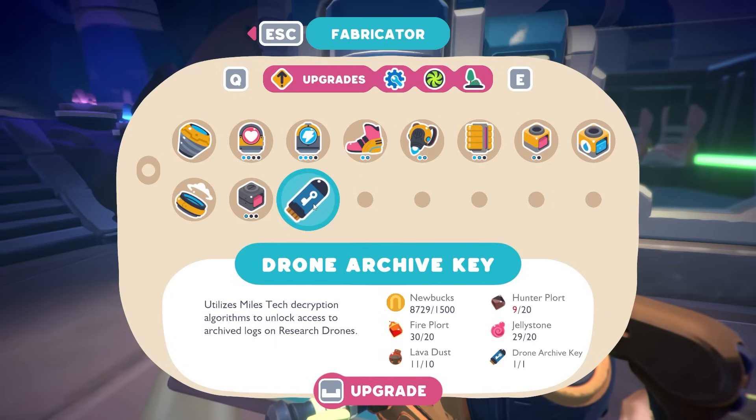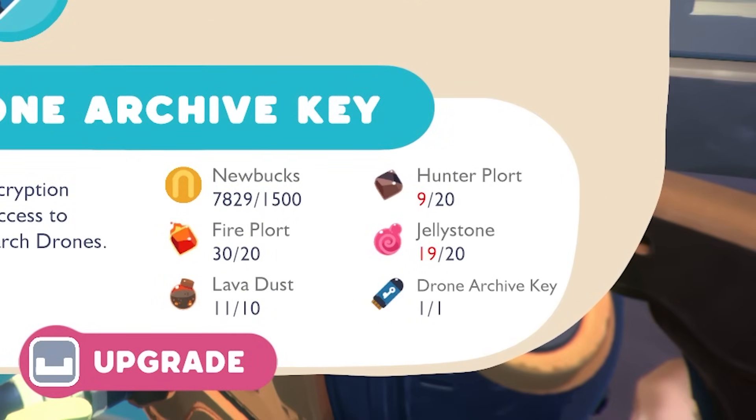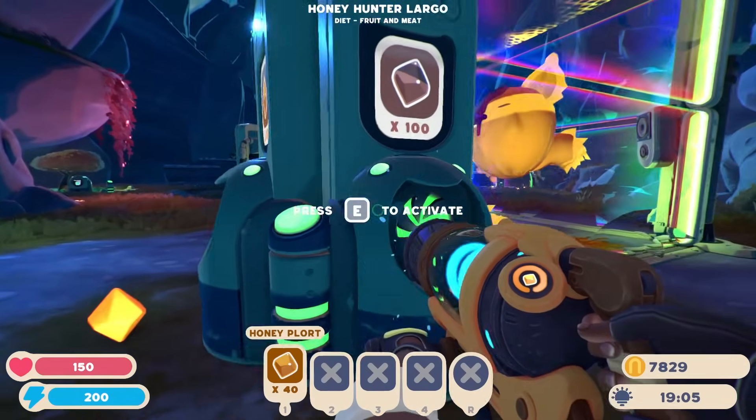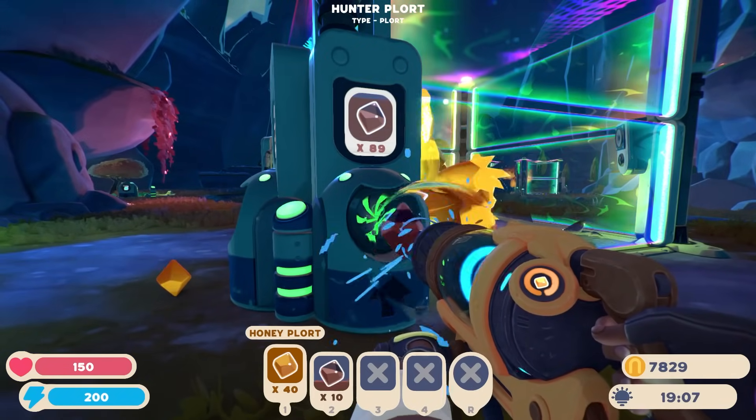That jelly stone is going straight over to here. We're buying a dank booster upgrade. Dang it — it did need jelly stones, and now I'm one short. But thankfully, I have a bunch of honey plorts. And there they are — the hunters right here. Why have I not seen this before? The tide pools? I didn't know I could buy tide pools.